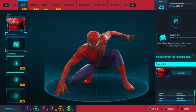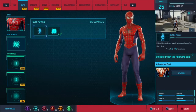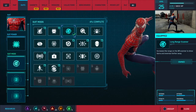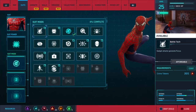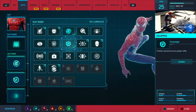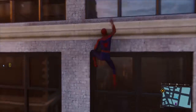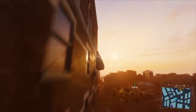Let me go to suit mods. So we got Spider-Bro, Battle Focus — okay we're gonna get the Long Range Scanner because I think I'll need it, so we're gonna craft that. Got it available now, that's nice. Oh we got more suit mods we can get — okay these are affordable, they only cost one. That's nice.